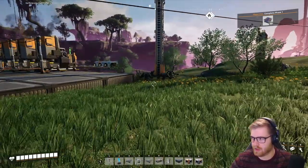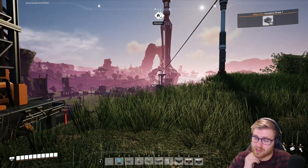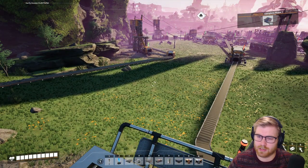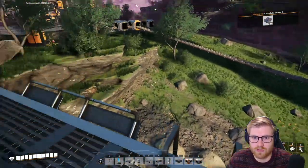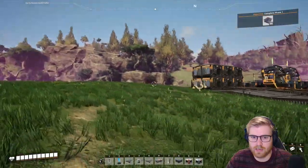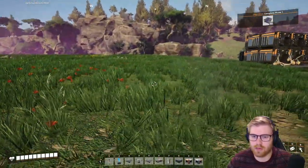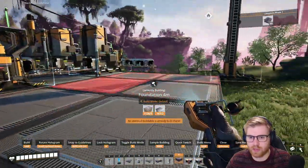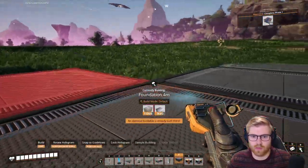Welcome back to Satisfactory! We've turned our machines off on purpose because our power grid is quite frightening. The main thing on the docket today is building a much better and expandable bio burner setup. We're probably going to build off from around here — this looks like a pretty good spot for the hub.